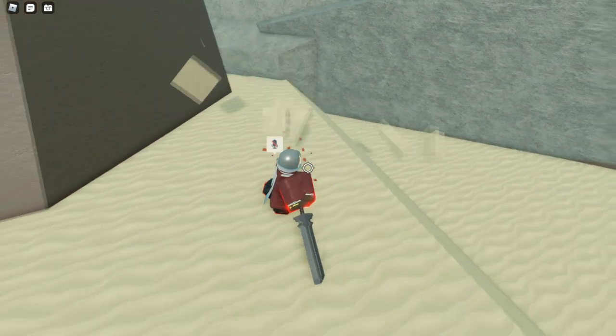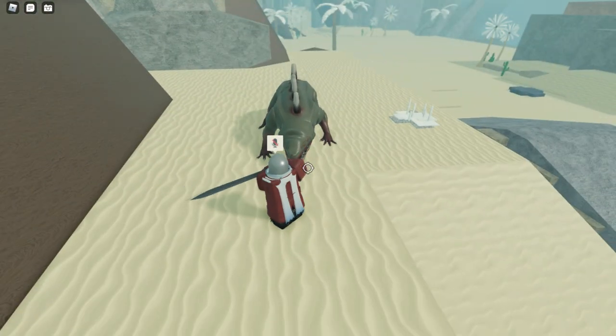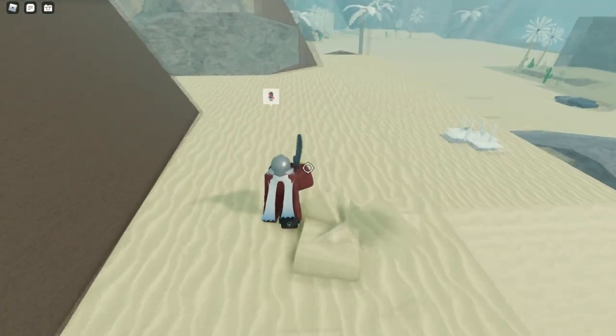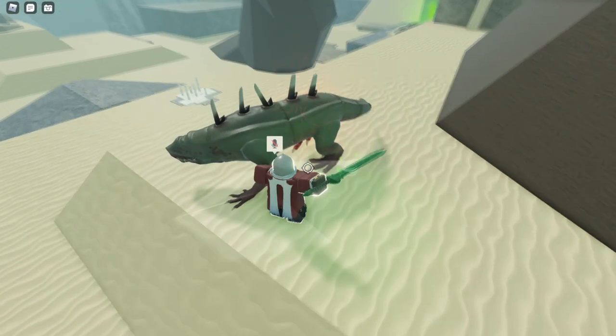When it goes underground, don't worry — just run a little bit back and it won't hit you. If you want, you can try to block it, but I'm pretty sure it breaks block if you don't have a shield. Other than that, just keep hitting it a couple times in between its attacks and that's really it. It's not that difficult — that'll be all for today's video, peace.